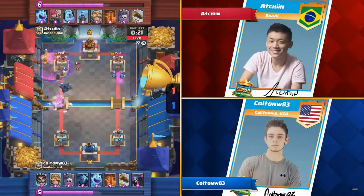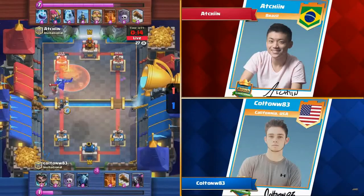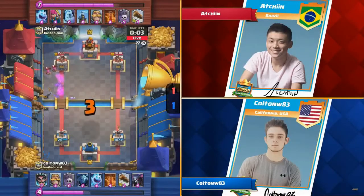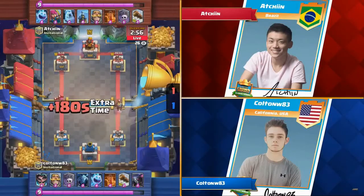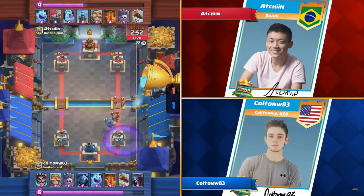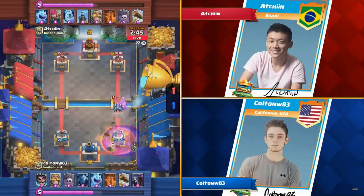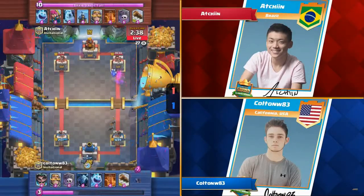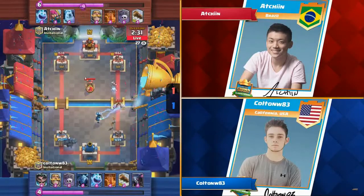He had a pretty heavy push there on the left — Colton did. Good defense by Atchion though, using Poison to prevent swarm troops from being played in the middle. Look at how much Atchion is playing trying to defend this Pekka — he spent a lot of Elixir. That push is still going — 1500 damage, 500 damage lead. They are in opposite lanes though. This is a great push from Atchion. That's offense and defense Poison — yes, they're exactly lined up on top of each other. When you study with teams, you know the exact right placement, and it feels like they were both playing it on the exact same spot because they had practiced it so much.